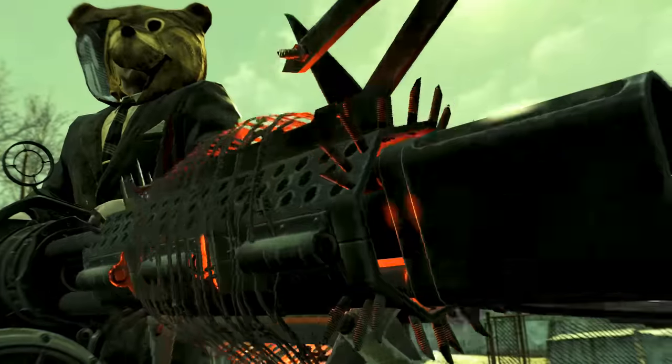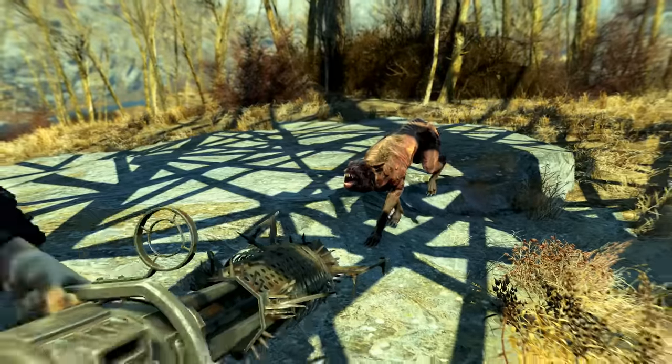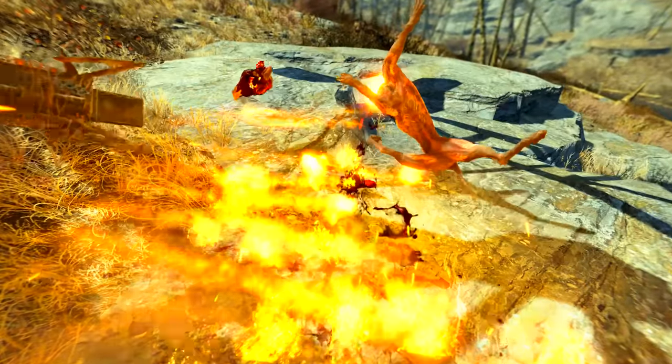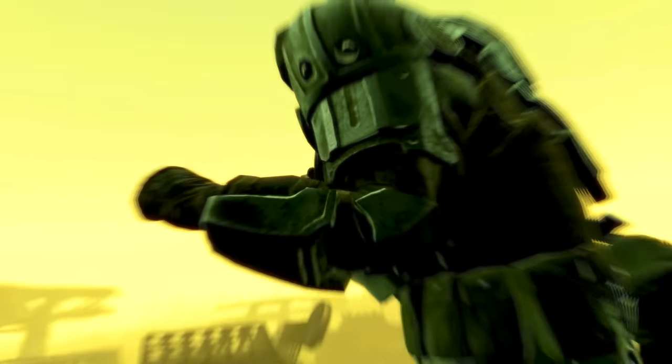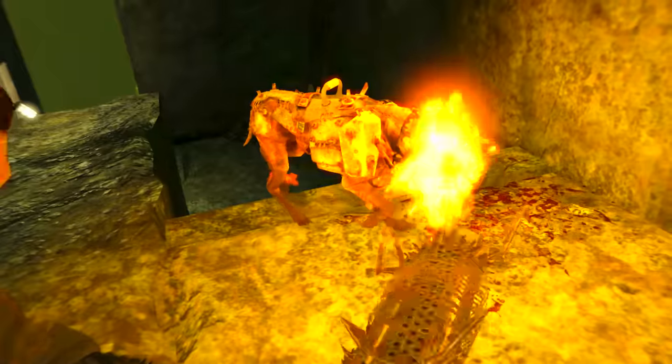So Ashmaker is a unique minigun with the legendary effect of incendiary, which sets targets on fire and inflicts an additional 15 points of damage over 3 seconds. This does make it look cool, because the bullets produce orange traces when fired, adding a whole new level of cinematics to using Ashmaker.